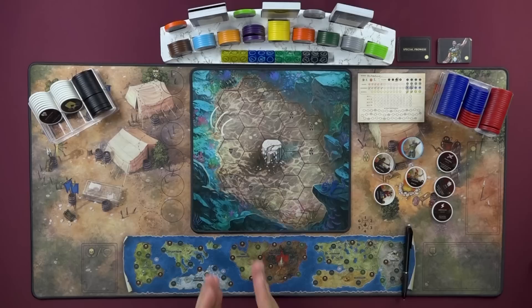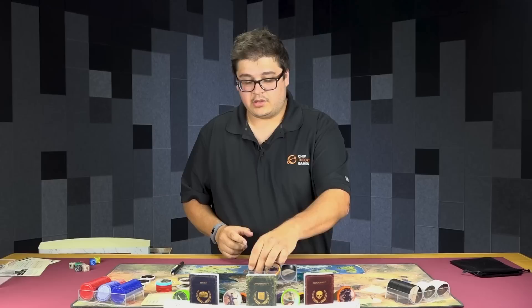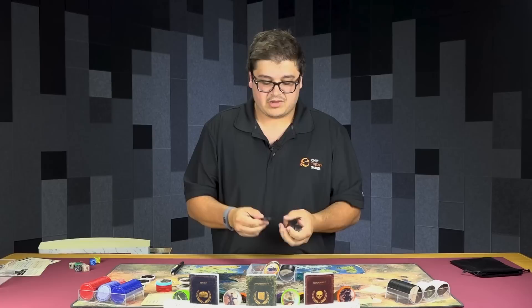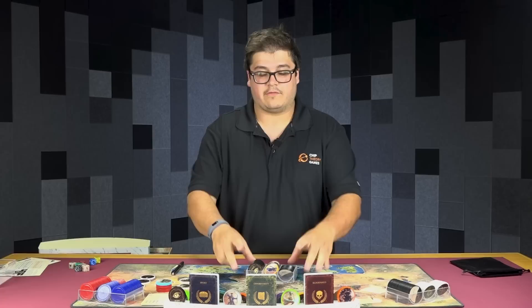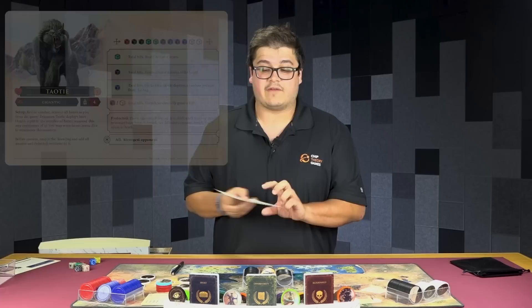Now is a good time to pick which scion you want to fight — that's going to be your ultimate endgame boss. Bear in mind you may not make it there through the course of the game, but it helps to know who you're planning on facing so you can build your hero and squad accordingly. We're going to go with Tautier, this monstrosity of a beast, and Tautier can slot in that final slot there. Now you have your whole game mapped out in front of you.